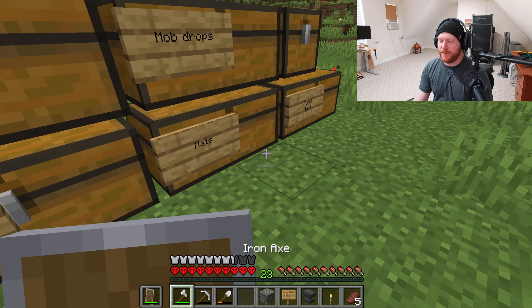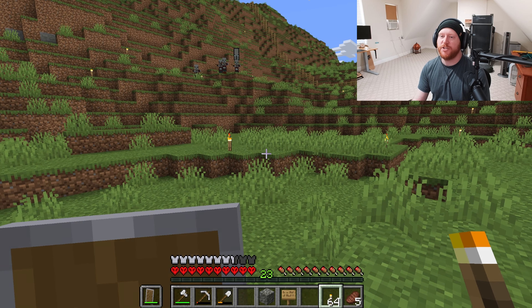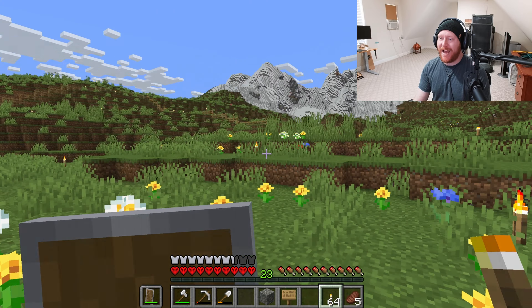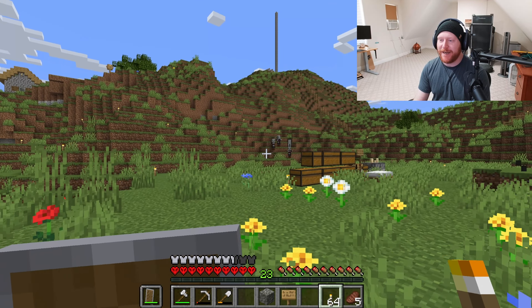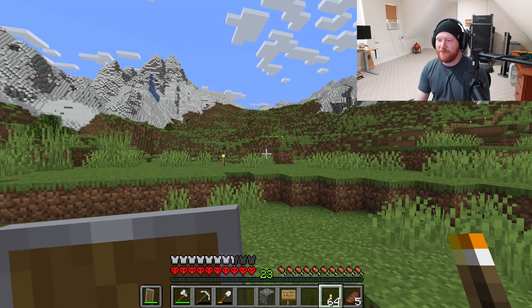I've made an anvil. I apparently am not able to natively name villagers — which is a huge boo. I don't have milk. I can't attack you. If I attack you, I'm going to get the debuff and I'm too close to town, and I don't have milk.